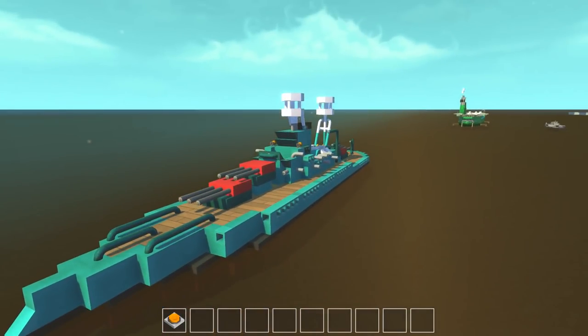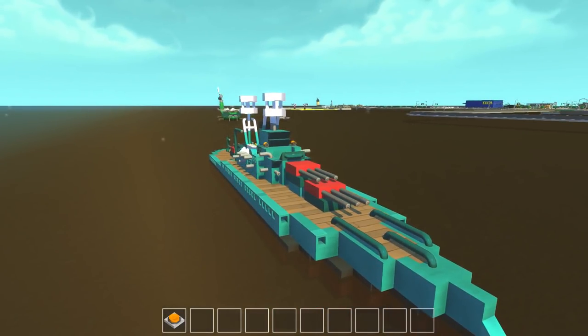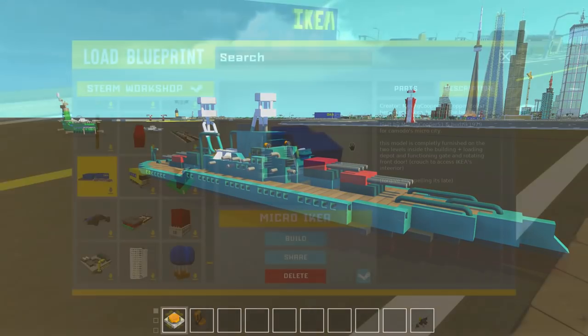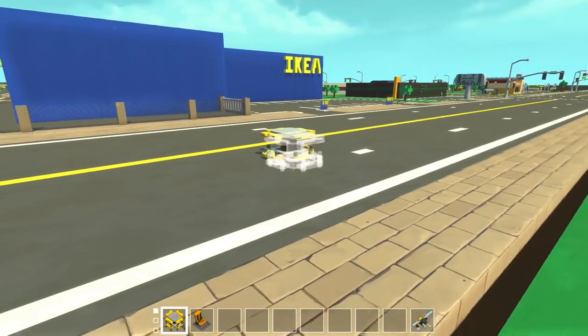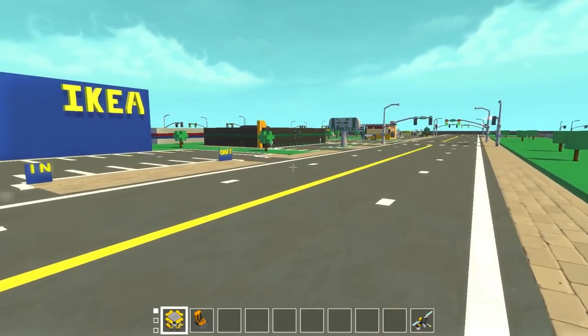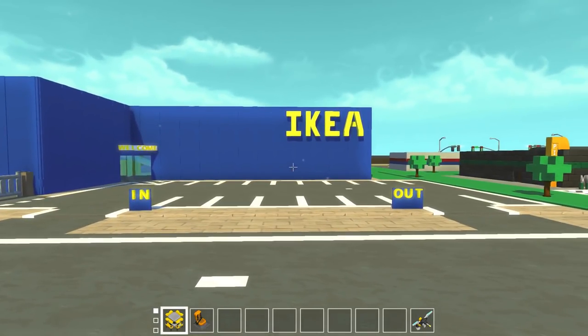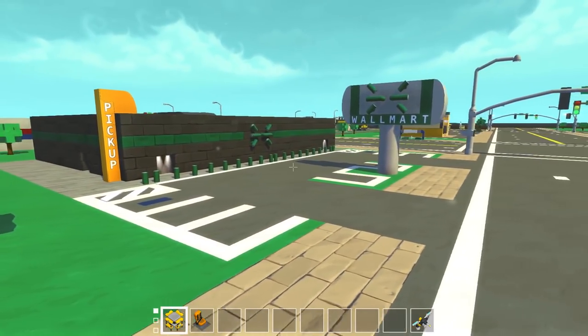I think it's time to travel back to the city and go over the couple creations I've added in the lower density commercial district. We're going to start off here with the big IKEA store — this is by Mining Cooper and Budzik 1979. Now this is kind of pushing it a little bit as far as scale; I would say it's just a tiny bit big. But if you've seen one of these big mega IKEA stores you know that they're huge — this thing kind of dwarfs the Walmart we placed a couple episodes ago.